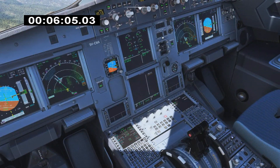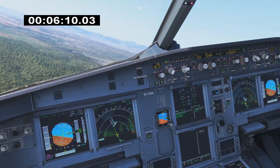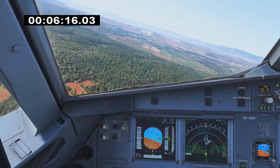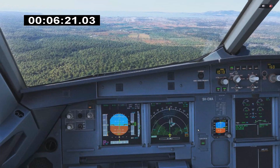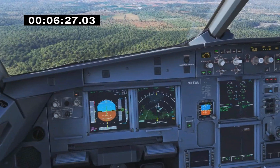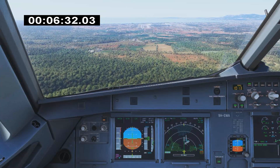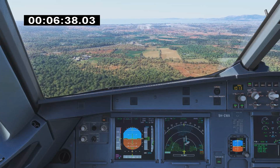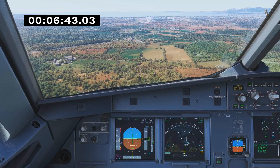Speed brakes armed. We'll do autobrake medium. Glide slope star. Go-around altitude: 3,000 is set. Runway straight ahead. The GPWS is calling 'don't sink' repeatedly. Gear down. Flaps three. Speed is managed. Don't sink.